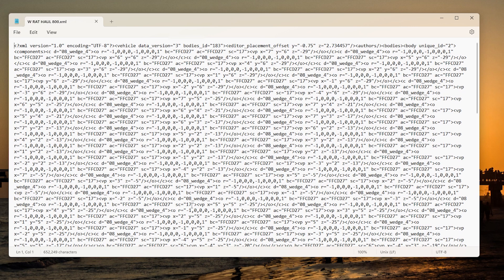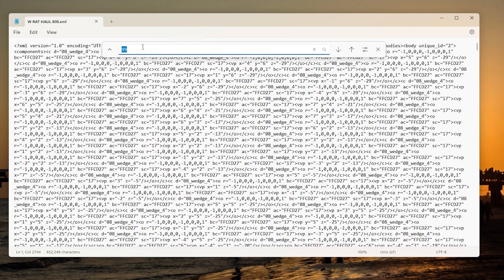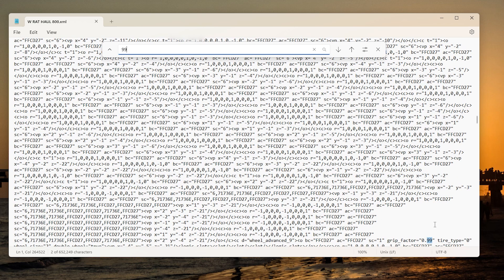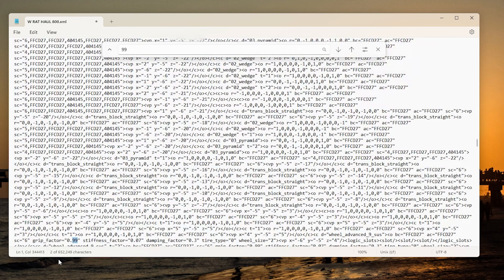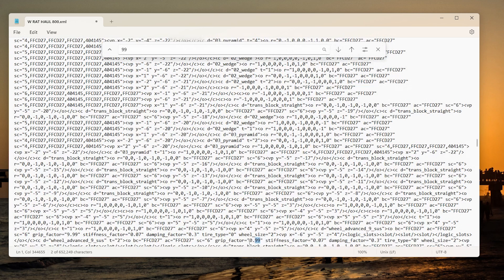Right-click on it and edit in Notepad. It opens up like a bunch of gibberish, but if we Ctrl+F and search for 99, there you go — it says grip_factor of 0.99. What I've done is simply add a 9 to this, making it almost 10 — so 9.99. Find the next one: 9.99. Find the next one: 9.99. And the last one: 9.99. That's it — we've changed all four wheels. If you have six wheels, you'll change it six times.